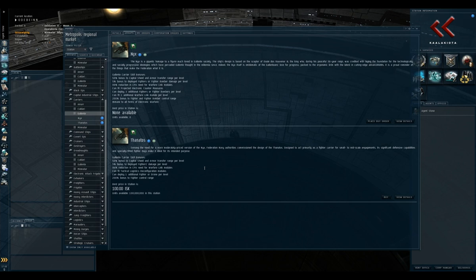Next, super capitals. The super carrier is found in the carrier section because it's essentially a big carrier. It has all the same bonuses as a carrier, but it can launch more fighters and can also use fighter bombers, which are very effective at killing other capital ships. The super carrier also has projected electronic countermeasures — a remote ECM blast that can fire at a target 150km away, affecting all ships within a 15km radius, potentially causing them to lose their locks. It's a very effective weapon, though sometimes ignored.